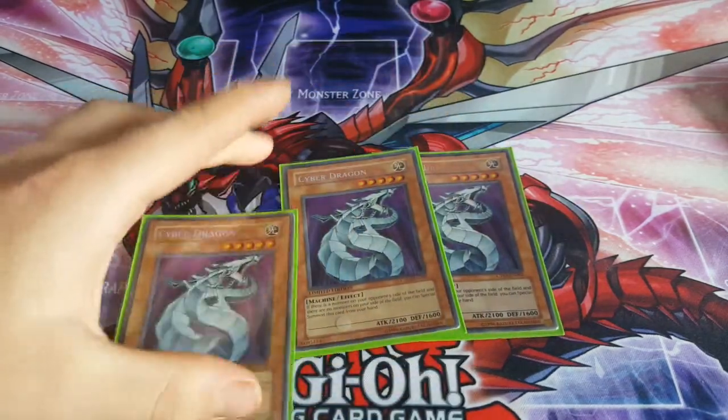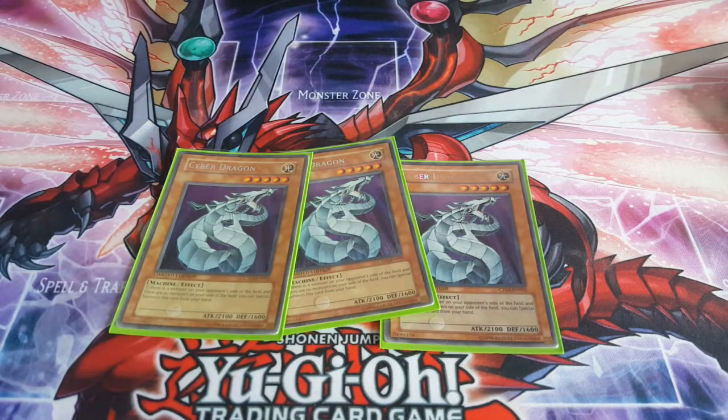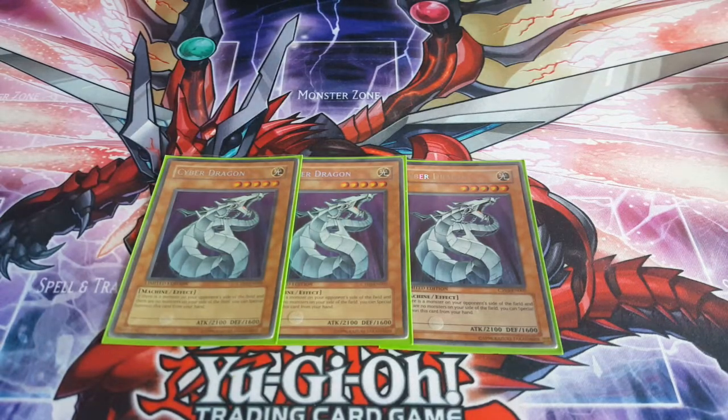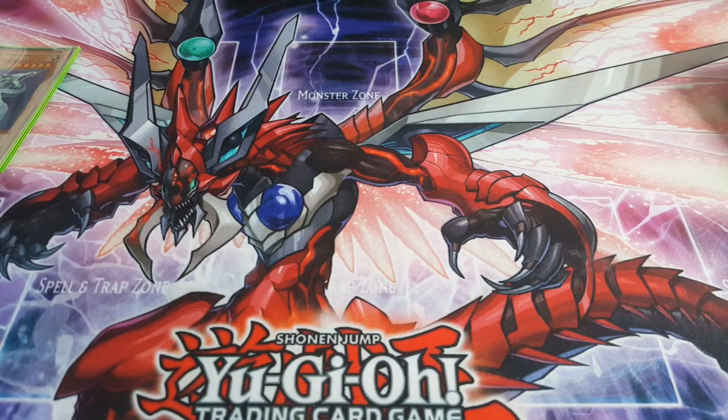So this is Cyber Dragon — everyone knows Cyber Dragon. You run three; he's one of your names for some of your fusion stuff. He can special summon himself from the hand, and all the other cards are based off trying to get him out or getting him onto the field and playing from there.